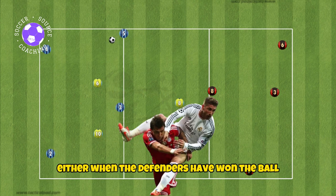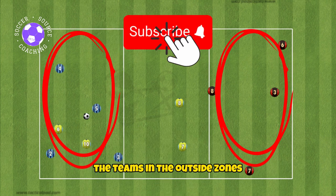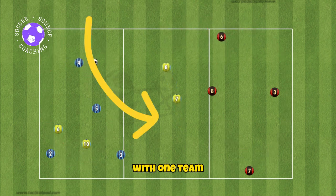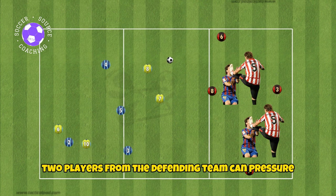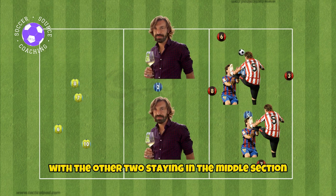A phase of play will come to an end either when the defenders have won the ball or if one of the possessing teams has kicked the ball out of bounds. The teams in the outside zones will be the possessing teams with the team in the middle being the defending team. Two players from the defending team can pressure in the possession team's area with the other two staying in the middle section.